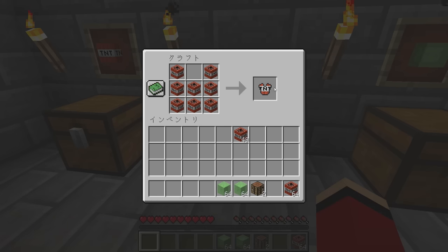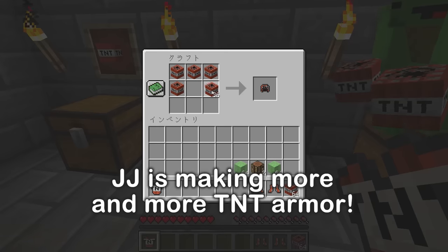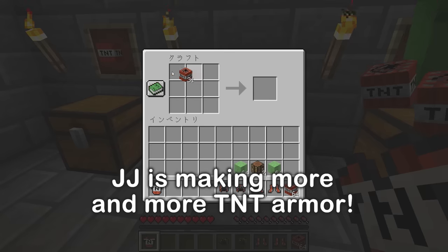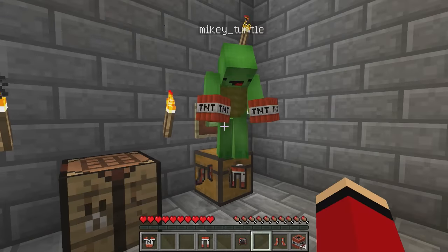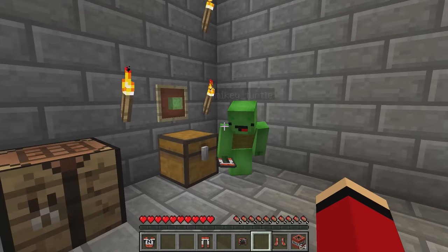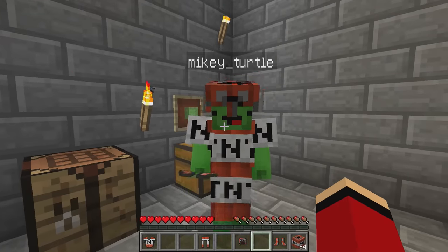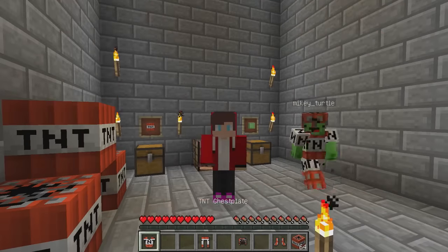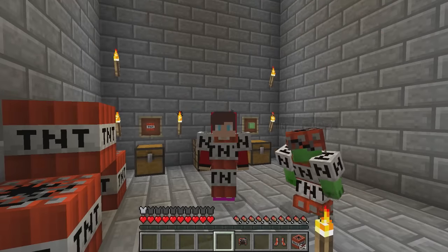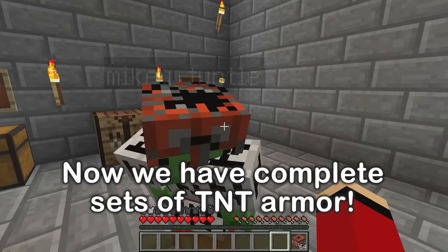Now I'll craft some boots, a helmet, and last but not least, some leggings. Cool! Can I wear them? Sure! Ta-da! In this mod, you can make armor out of any kind of block! I'm choosing to make my first armor set out of TNT! Amazing!